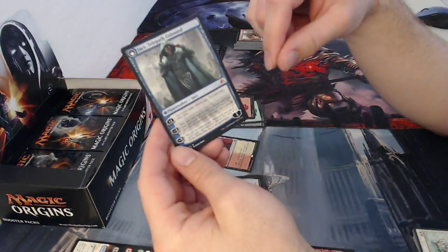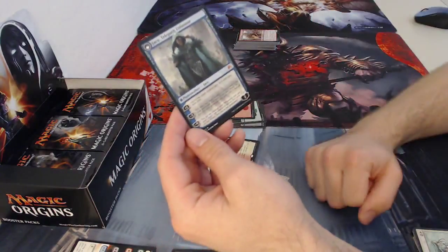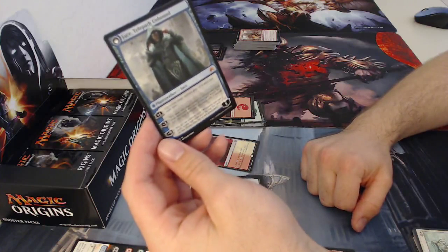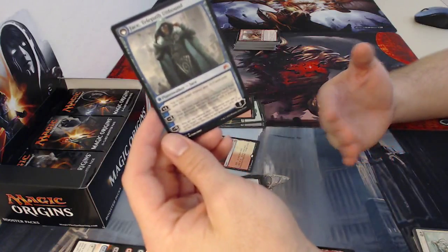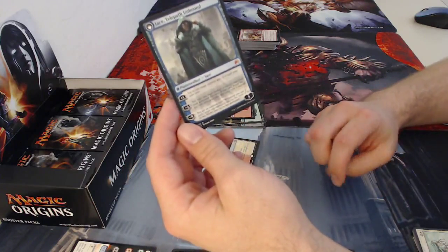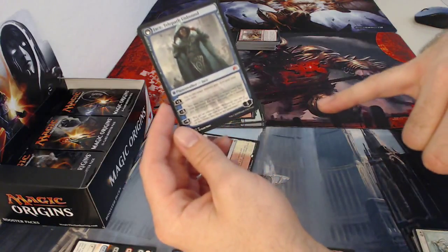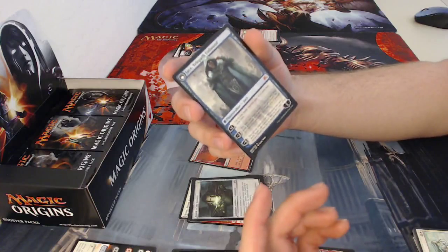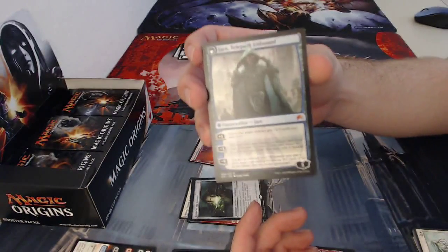Since it says 'up to,' you don't have to target any creature to get the minus two minus zero. His minus three lets you cast target instant or sorcery card from your graveyard this turn; if that card would be put into your graveyard this turn, exile it instead. His minus three essentially gives something a mechanic called flashback, which allows you to cast cards from the graveyard by paying either the converted mana cost or a higher mana cost.